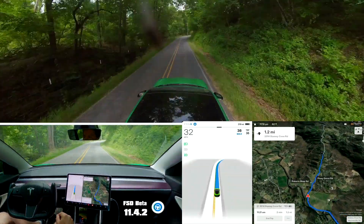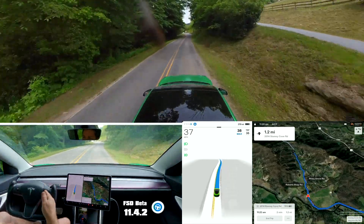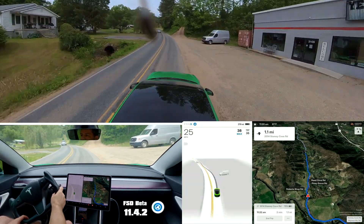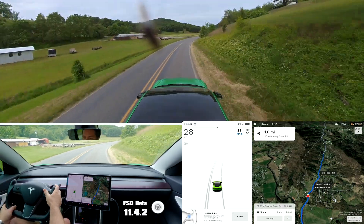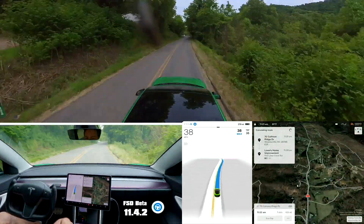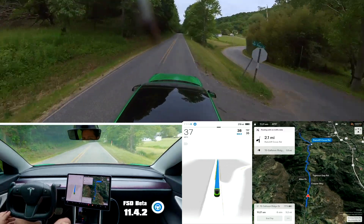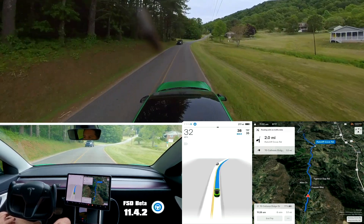So far I haven't had any braking for cars coming toward me. It kind of went over to the right a little bit toward the edge of the road in my lane. There's a truck coming up behind me — whoa. Car was apparently going off the road and there was a giant pothole. They turned, so don't have to worry now. I will let it stop if a car is coming. For that one it didn't — not sure what the difference was in that situation versus the last one. Light braking for that one.